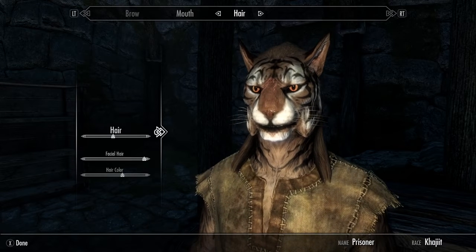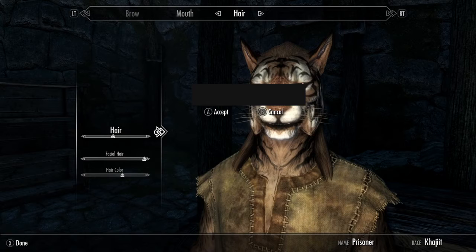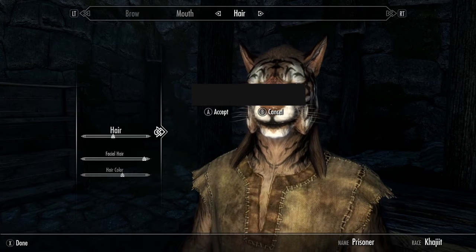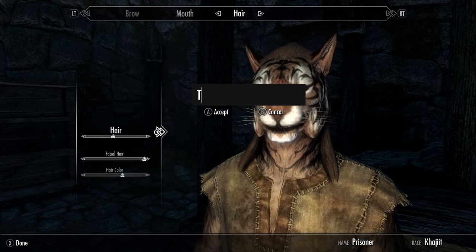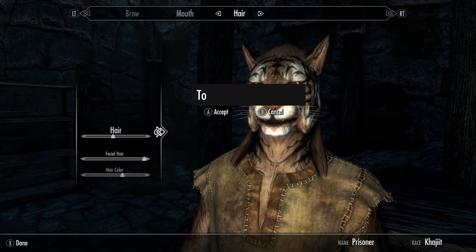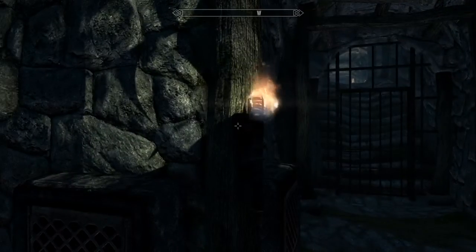Alright, so we just have to finish a name. Since we look like a tiger, we are going to be Tony — Tony the Tiger. I know, super original.